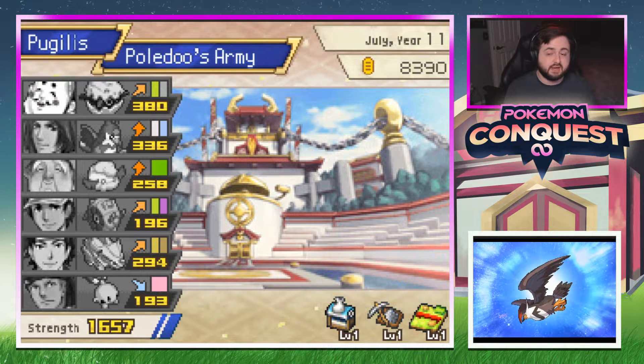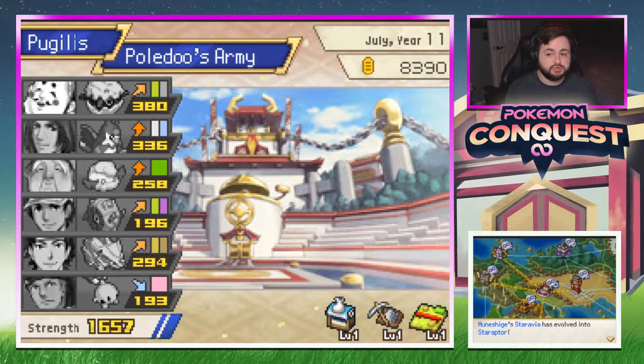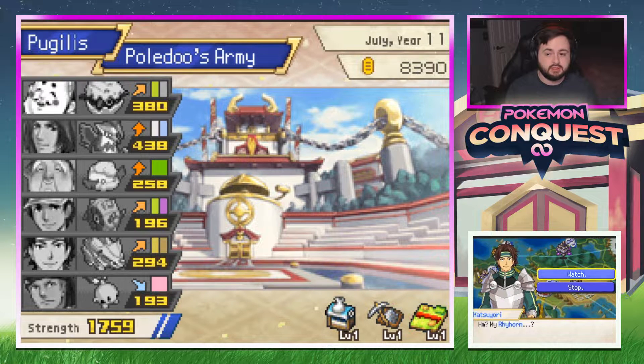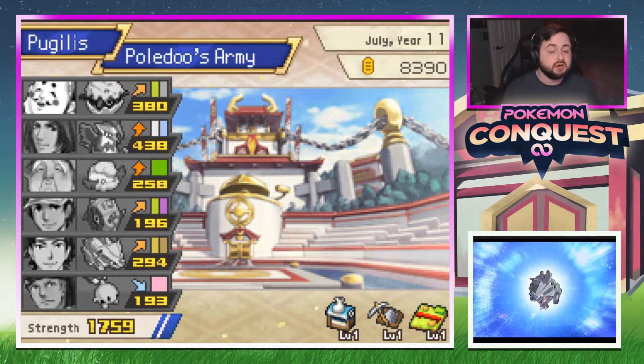Going to recruit that Sandile trainer. Munashige's Staravia became a Staraptor — that's cool. He's strong, 438 strength. What is Staraptor? Brave Bird. There's also a Rhyhorn and Rhydon we haven't seen — we've seen Rhyperior.